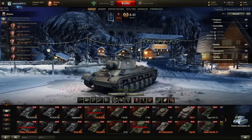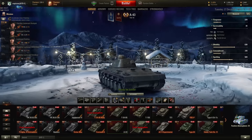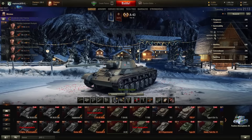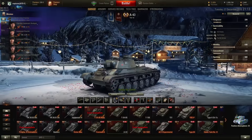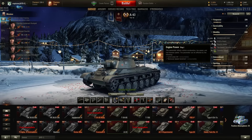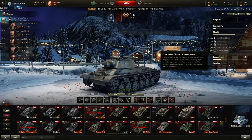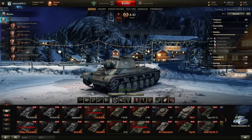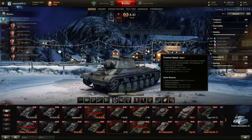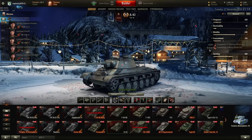The armor: the hull has 60mm on the front, 45mm at the sides, and 40mm at the rear. The turret is 75mm all around. For mobility, it weighs 28.2 tons fully equipped, with 600hp engine giving 21.31 hp per ton — awesome. Top speed is 55 km/h, reverse speed 20 km/h, traverse speed 50.26 degrees per second. Concealment is not great: 12.1 stationary, 9.1 moving.